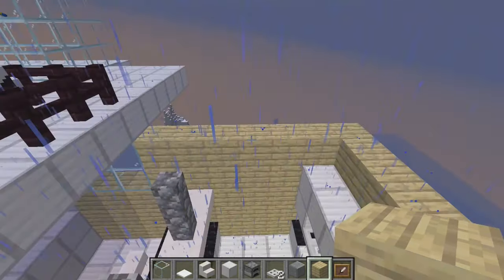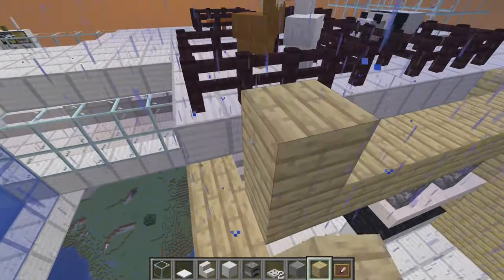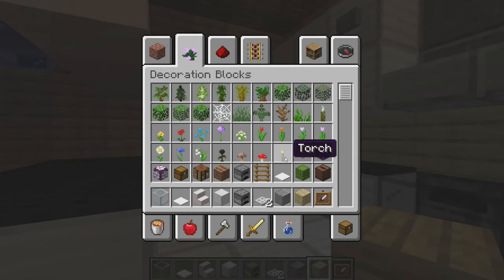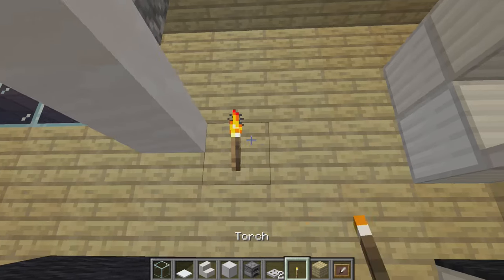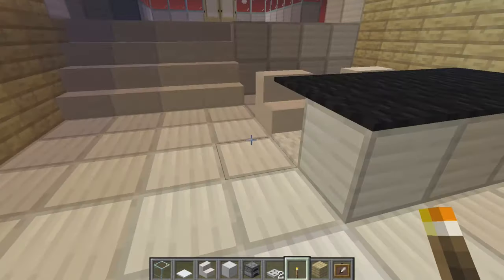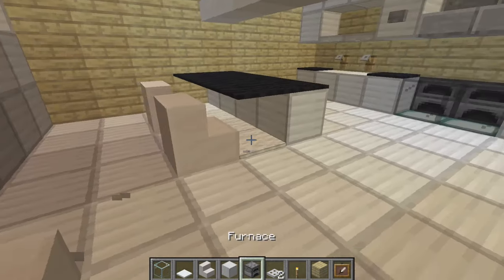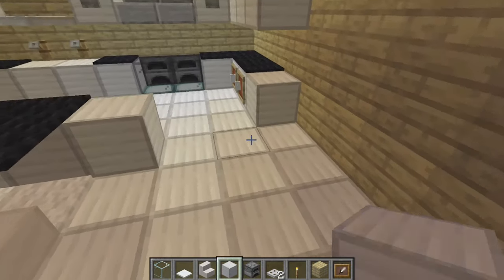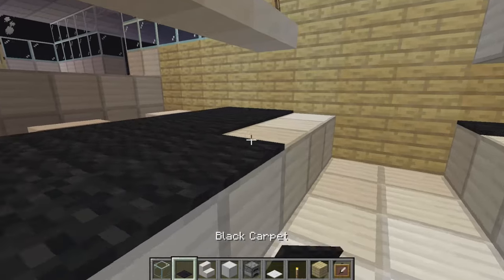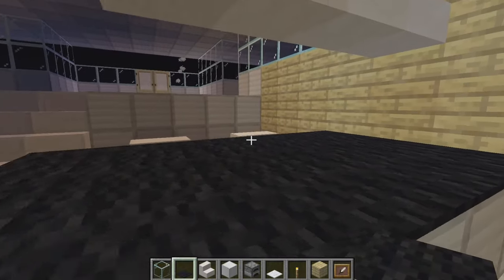If you need to, you can make more cabinets depending on how many you want. To finish off your kitchen you'll probably want to put a roof on it — you can put whatever kind of roof you want as long as it goes with the whole theme. The sea lanterns light up the kitchen a little bit but you'll still need some torches or whatever you want for actual lighting. You can also make the bar a little bit longer and wider to give that extra distance between you and the customers of the kitchen.